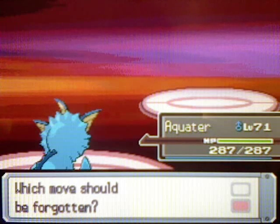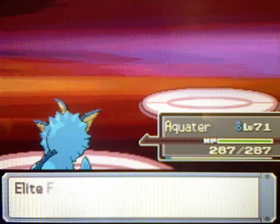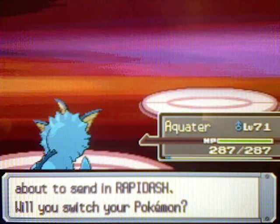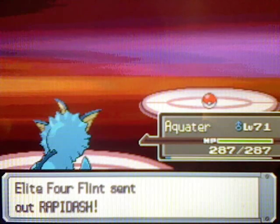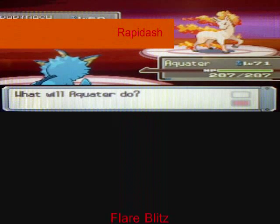I would probably teach Hydro Pump, but I already have Surf, and I would get rid of Waterfall but that's an HM move, so no matter. Anyway, next Pokemon Flint is going to send out is Rapidash, level 69, Fire type, with moves Flare Blitz, Solar Beam, Bounce, and Sunny Day.